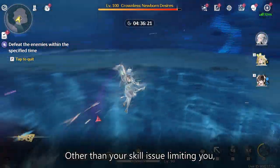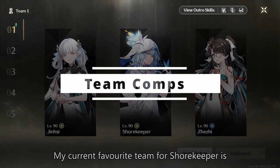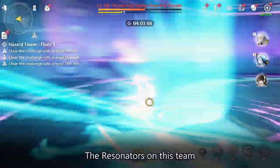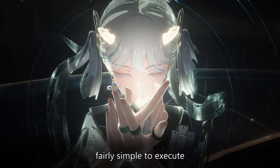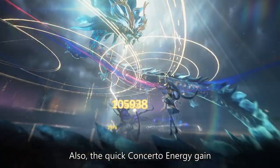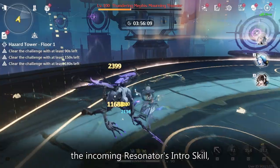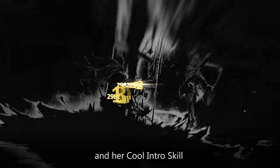Other than your skill level limiting you, you can place Shorekeeper in just about any team. My current favorite team is Jinsi, Shorekeeper, and Jirji. The Resonators on this team have very good synergy with each other and the rotations are fairly simple to execute. Also, the quick concerto energy gain makes it easy to cast the incoming Resonator's intro skill, so you are always able to get Stage 3 of Shorekeeper's ult and her cool intro skill.